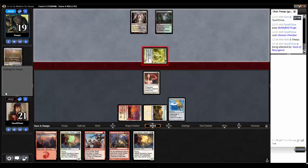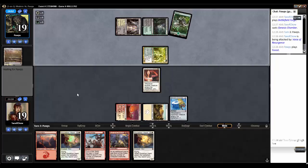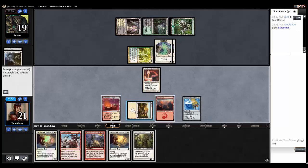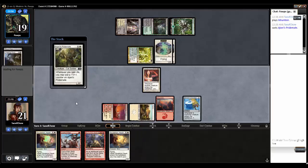Opponent can swing — that's fine. We are going to cast an Ajani's Pride Mate. That's going to get big really fast.